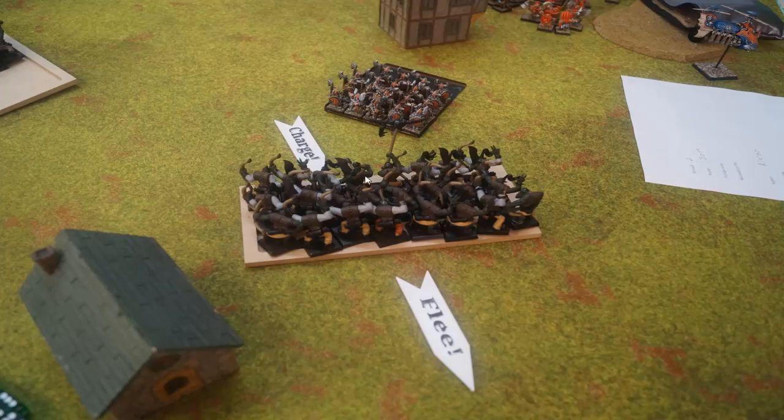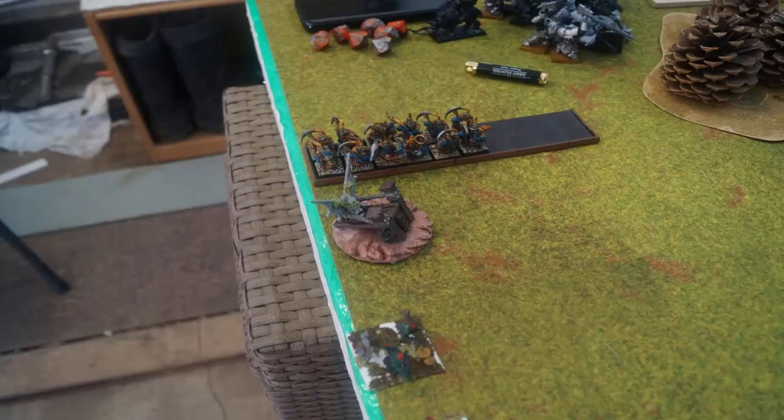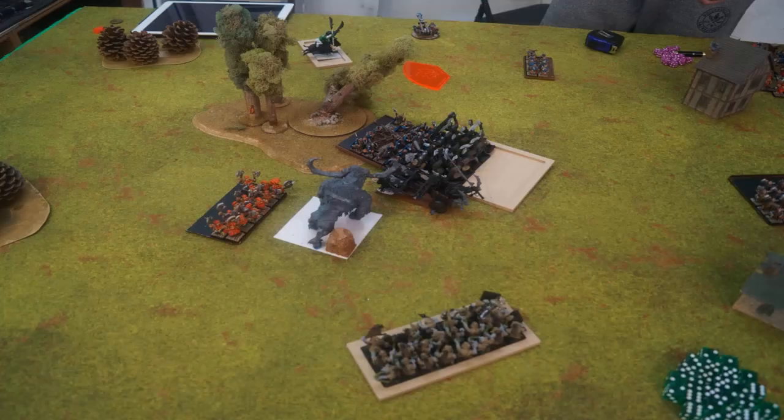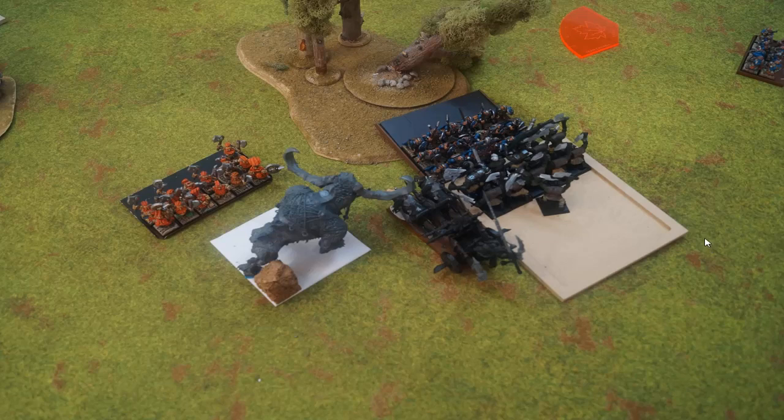Going into turn three for Dwarven Holds, up here they charge and we flee, bouncing to the other side of the building — he's got nobody in arc of sight. His Miners show up and take care of one Git Launcher. The Slayers reform on the spot to face the Great Green Idol, and the Handgunners reform to try and take some shots at the Boar Boys. In shooting, he kills that Git Launcher. In combat, this one also ends in a complete push — I'm still not killing nearly enough guys. Also, my positioning with the Great Green Idol means I'm not going to be able to charge there; I didn't quite have the right angle and didn't see it until the magic phase.